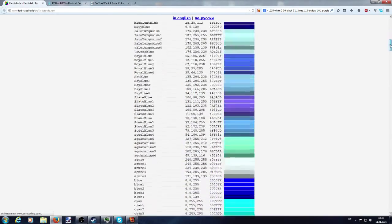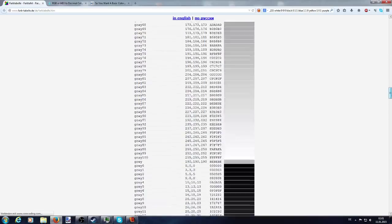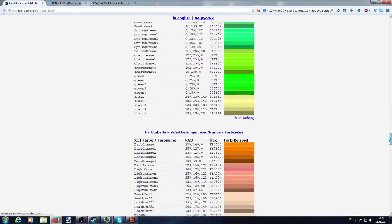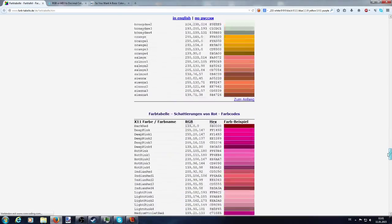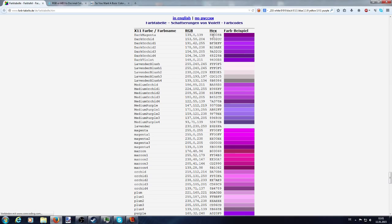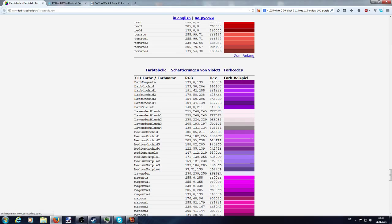Ever wanted to be a bit beautiful in Gruff? Today I will show you how to actually change the color of your armor in Gruff. You see the color table in the background — it's normally used to change the color of your text in chats. However, today we want to change the color of your armor, and you need to pick one of the hex codes.